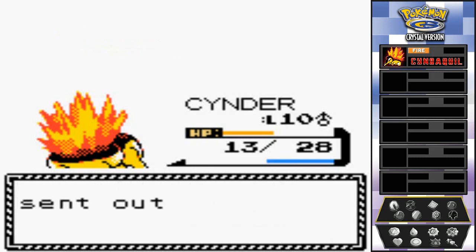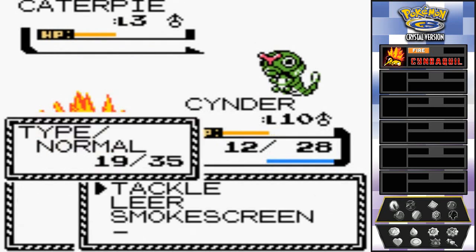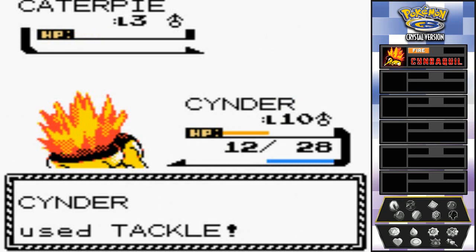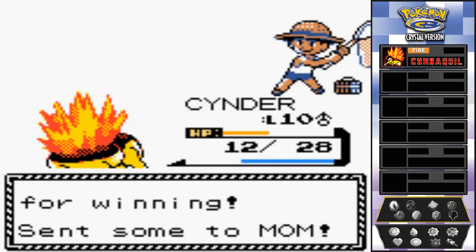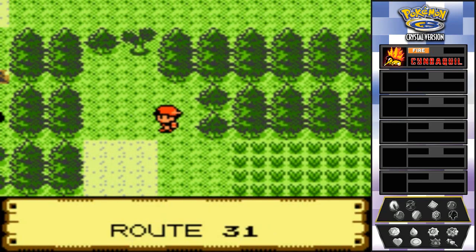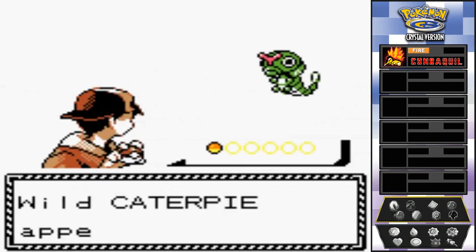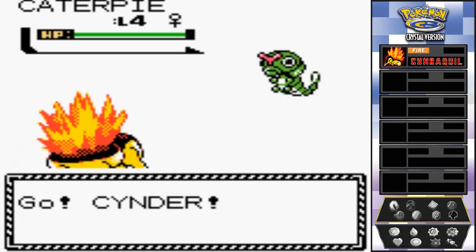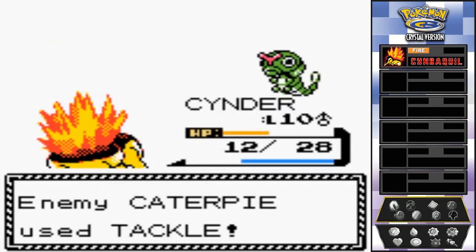Route 31 now, and look at that — the dreaded tree blocking our path. Another Caterpie encounter — we need to battle and level up, so why not? We earn a critical hit and we're getting close. A person here mentions Dark Cave: 'If Pokémon would light it up I'd explore it.' We find a Potion and it is morning time — there is a specific Pokémon I want to capture in this cave.